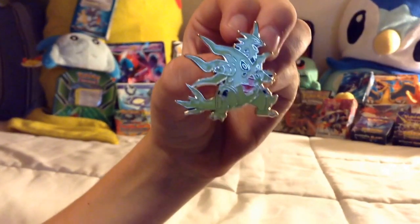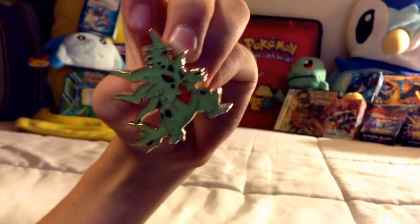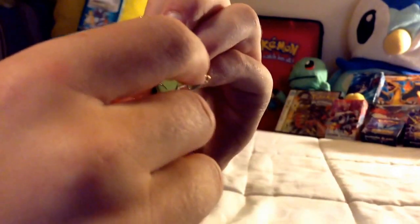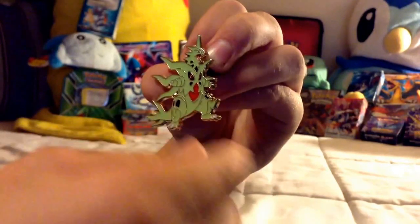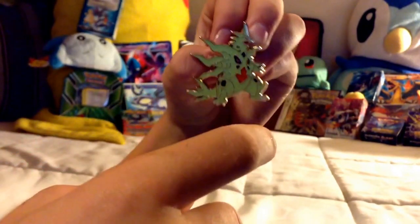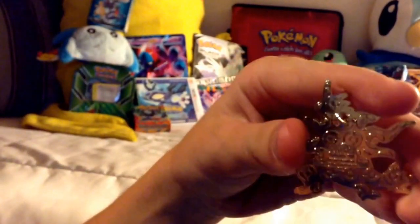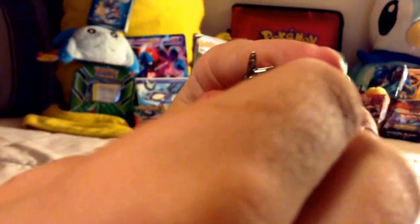And we are back. So we got this Mega Tyranitar pin, and he kind of wants to give you a hug — I mean, he's got his arms out, like he's gonna give you a hug. And he looks beast, like 'get over here.' And then we got the back with all the Pokéballs and the pin. Prickly, prickly like a cactus.